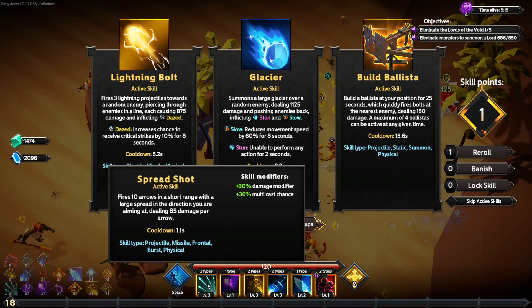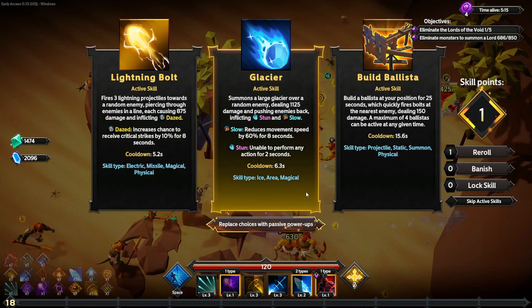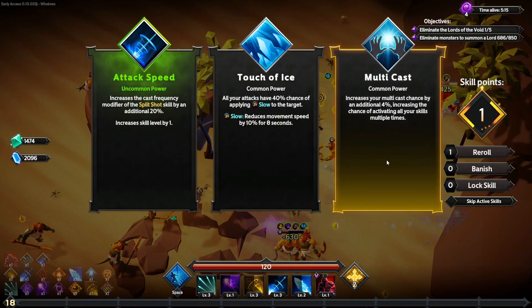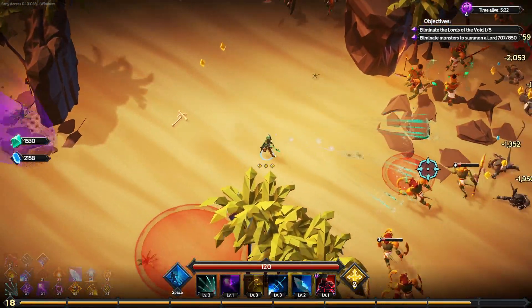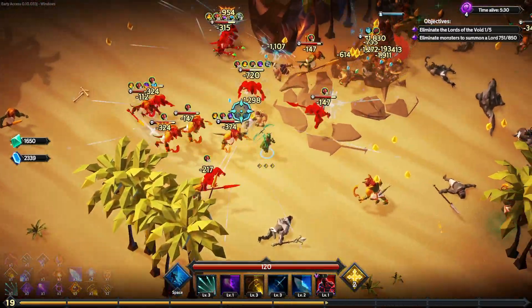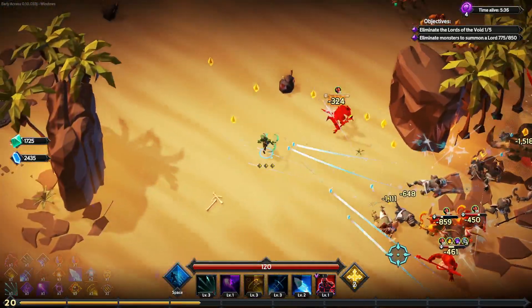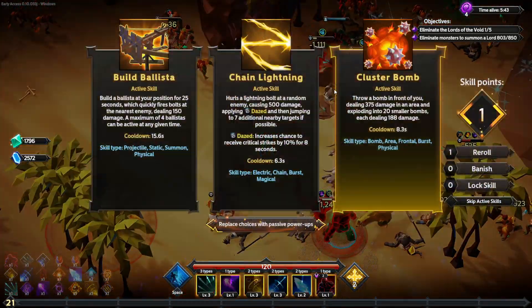Lightning bolt is electrical, missile, magical. Ice area magical projectile — this is interesting. I think we'll stick with some passives for now and maybe look to replace something down the road. The golems draw so much aggro — for a character like the Sentinel, that's really great. I feel any summon would be good, but the golems seem especially suited to the tanking task. They're throwing the ballista at me. Passive attack speed: increase the cast frequency of frost bolt — we'll do that.